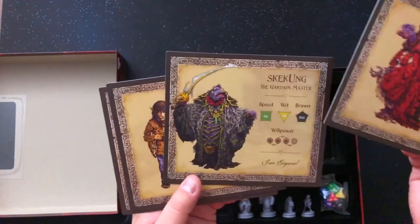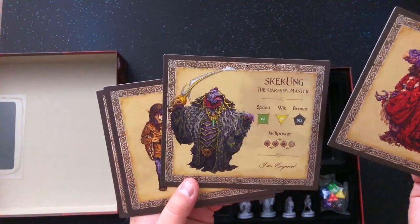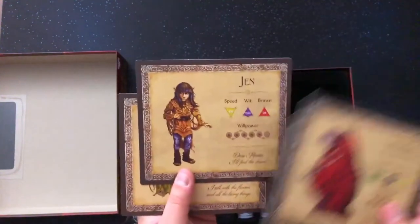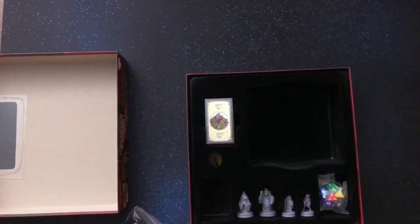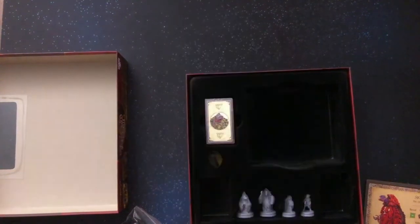Because the Skeksis — the Chamberlain, the Skecon, the Garden Master — they all have different stats, basically, using different dice. That makes sense. And of course, here are all your dice.